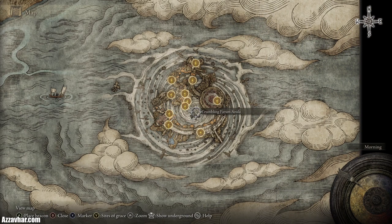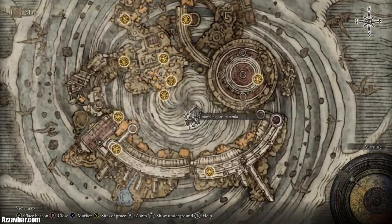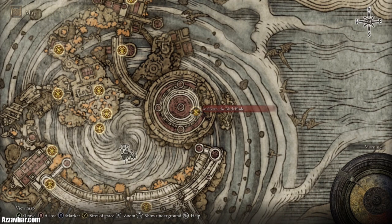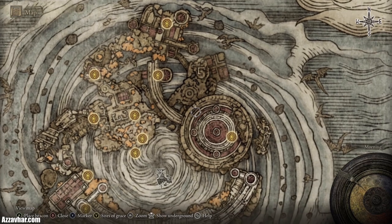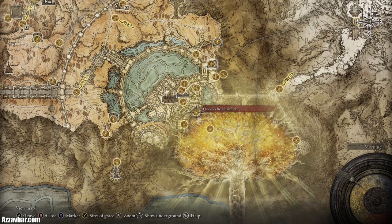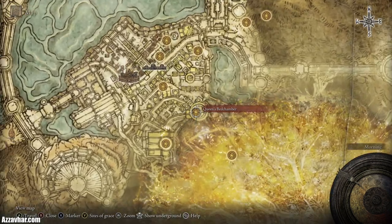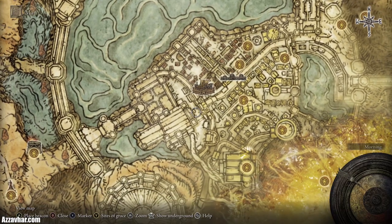Once that is done, the game will teleport you to Crumbling Farum Azula. You'll need to go through this entire area until you reach the area boss located just here — kind of follow it in a clockwise motion. The area boss is Maliketh the Black Blade. Once that is done the game will teleport you back to Leyndell the capital city, but this time it will be changed and different from before.